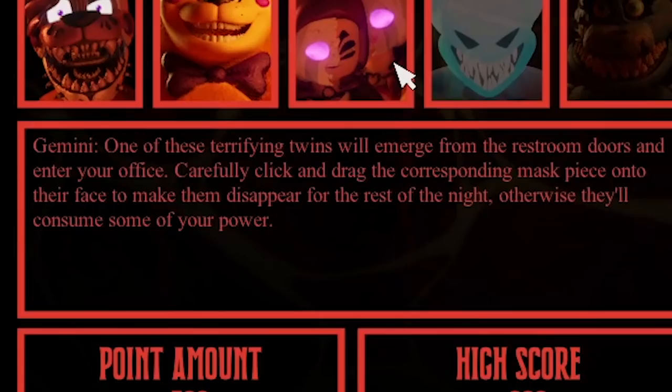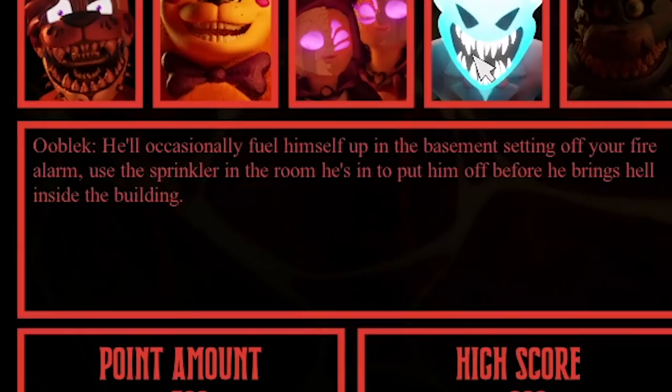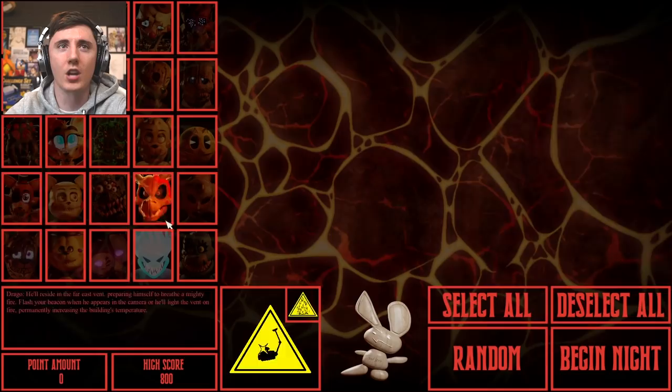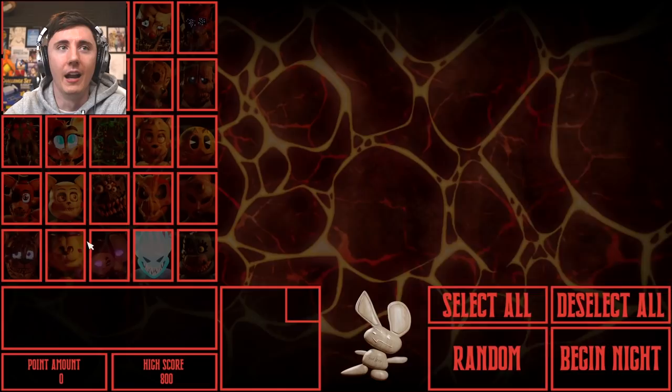Gemini: one of these terrifying twins will emerge from the restroom doors and enter your office. Carefully click and drag the corresponding mask piece onto their face to make them disappear for the rest of the night — otherwise, they'll consume some of your power. Ooblick: he'll occasionally fuel himself up in the basement, setting off your fire alarm. Use the sprinkler in the room he's in to put him off before he brings hell inside the building. And Terrence: this foe will hang in the basement, camp BA or B7. Keep him from coming to the first door by directing the external power to either the elevator or stairs door. First thing I'm going to do is just experiment with one or two of these and get used to the game again.